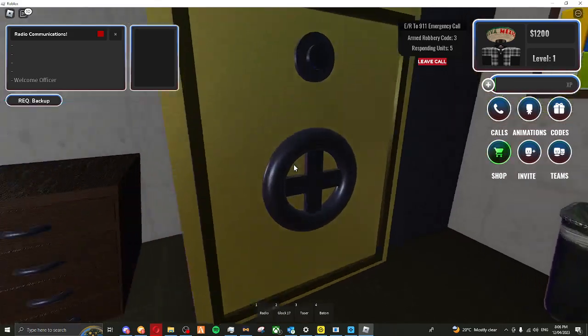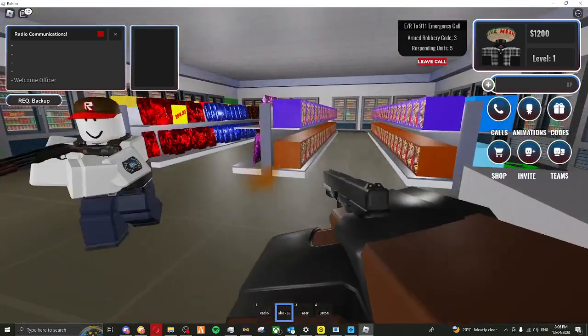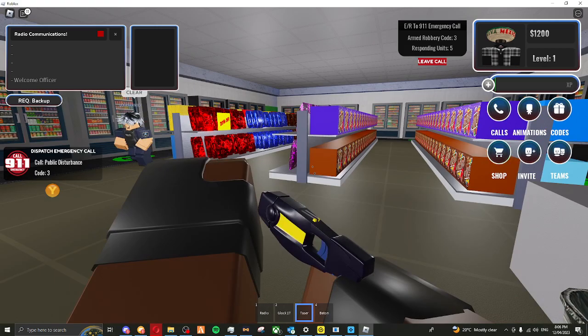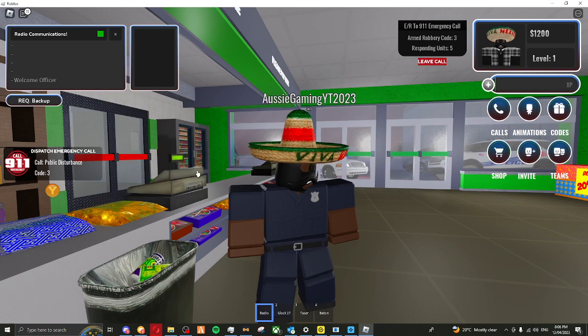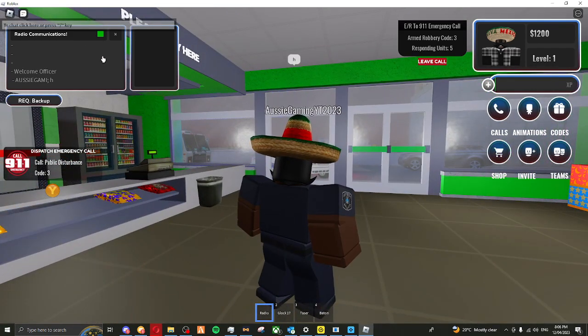Anybody in here? Can I rob this place? It's a police sim. Guns are very realistic. The taste looks super realistic. We have our baton. We have the radio, which we're typing in, which I don't know how to turn off.